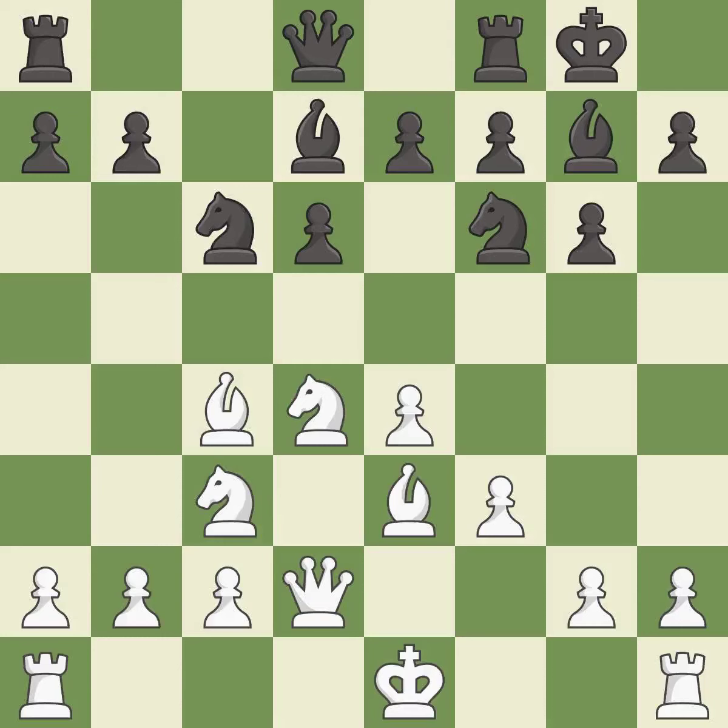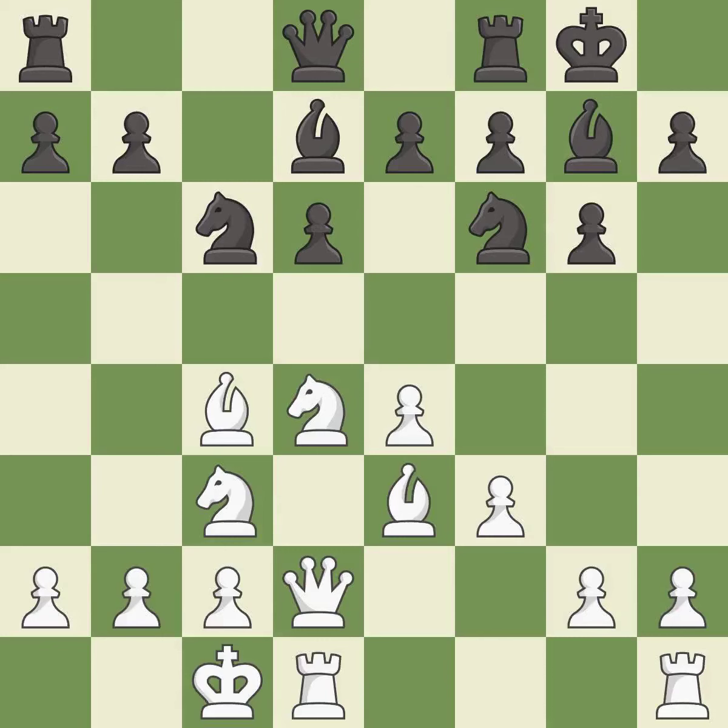Bd7 develops the light-squared bishop and defends the knight on c6. Castling queenside gets the king out of the center and connects the rooks. Qa5 develops the queen to target the a2 pawn.